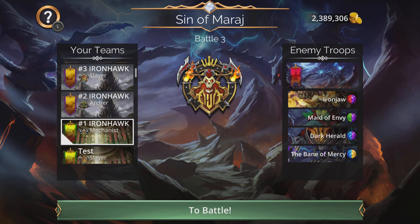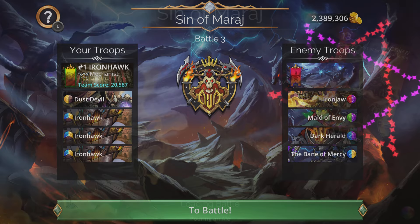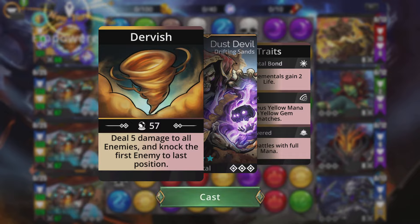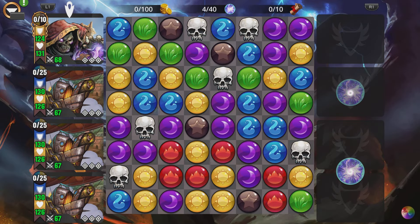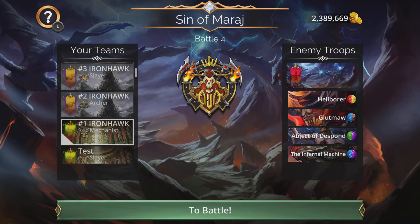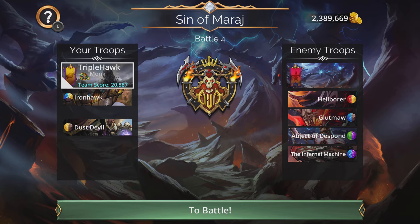The number one Iron Hawk team that takes the top spot is the triple Iron Hawk team. You remove Sister Superior and use three copies of the mythic Iron Hawk — that's about 12,000 diamonds to acquire. You just cast your Dust Devil and it wins the majority of the time. In my usual vault event setup I actually put Dust Devil in the last slot.